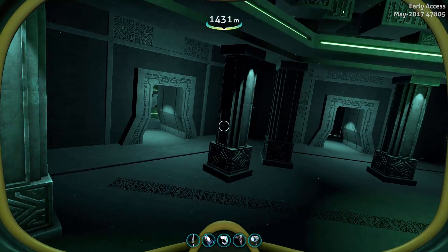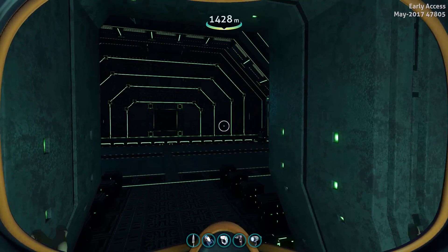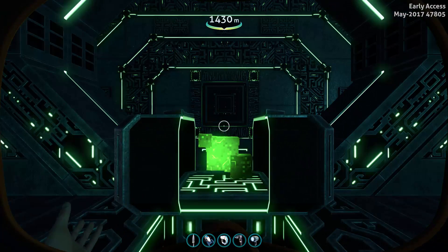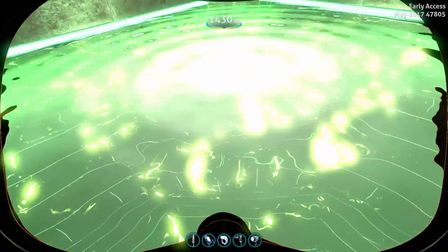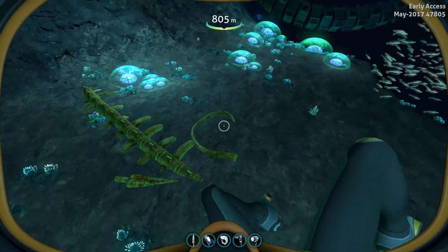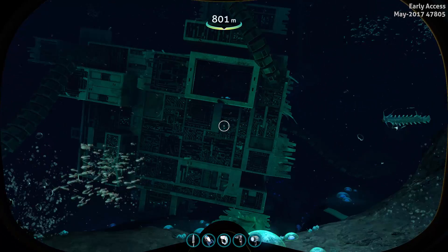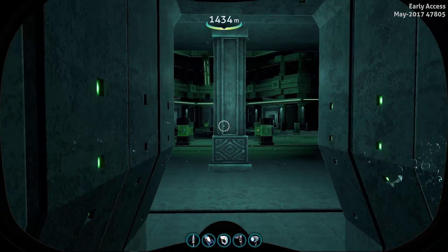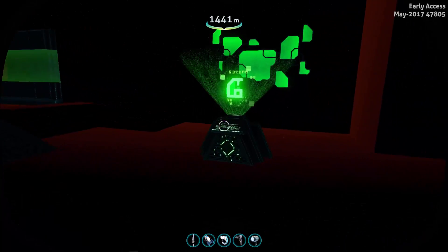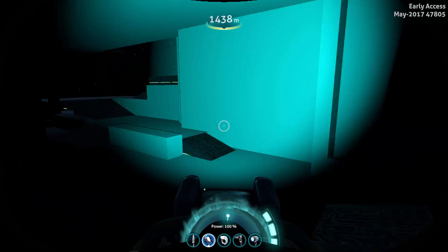Now, here on the side we have a few rooms. They all seem to lead to a teleporter room, which will connect all the facilities and important biomes. The room on the other side already has a teleporter in it, and if you insert an iron crystal, it activates. And it will take you to this place — there's a data download. Just pause the video again. And that's all you can do in this room so far.